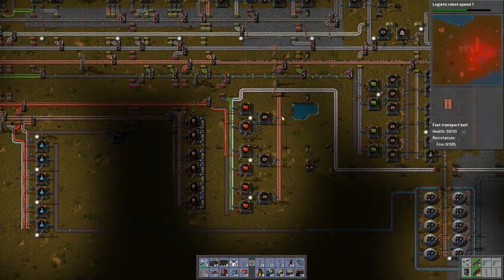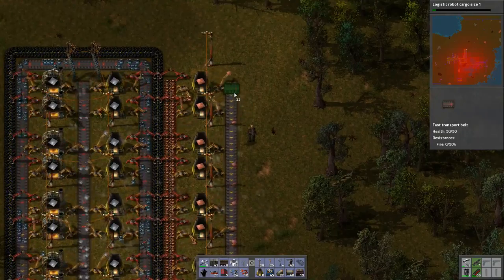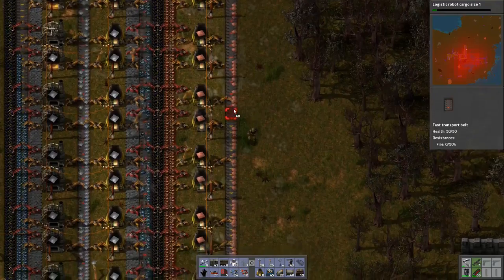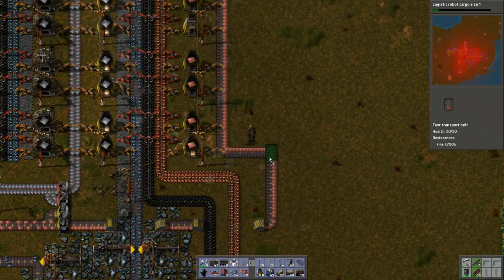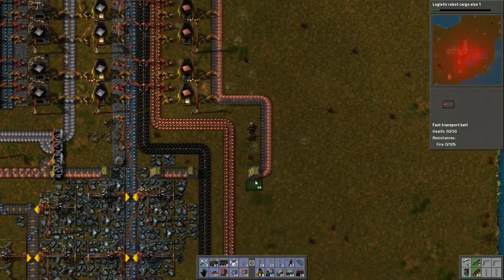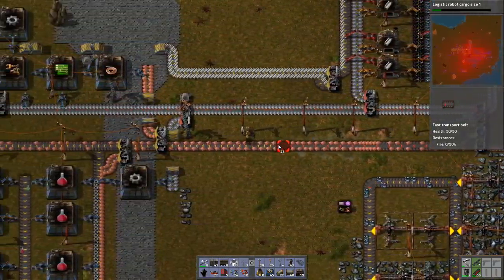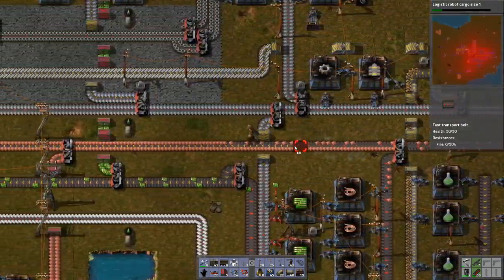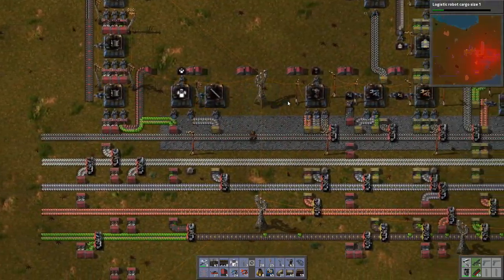Logistic robot speed 1 is done. Let's get cargo size 1 going. We need to increase and upgrade this. You're not working at all - you're full because you're not outputting fast enough. I can see several problems here. Let's upgrade this so it's nice and fast. I didn't realise we hadn't upgraded this but clearly that is causing us a bottleneck if we've got plate being made just sitting in the furnaces. Let's just make all of this red belt.